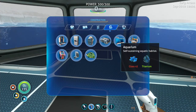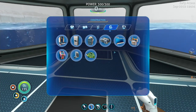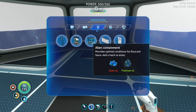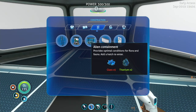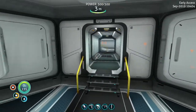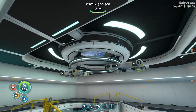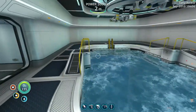We have this little aquarium here. We don't have indoor grow beds yet - I really wish we did. We can build the alien containment up here, and we could put bladderfish in there for water - that would be something. I got some water seeping through the top and I got some more solar panels up here, so you can see we've got 300 energy now. We've got our moon pool.